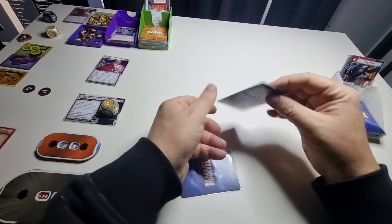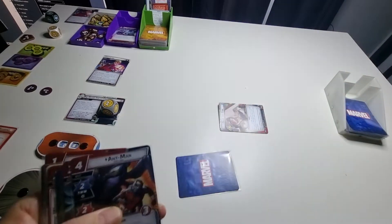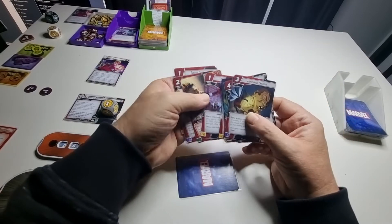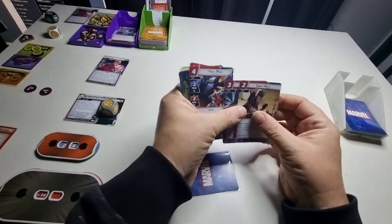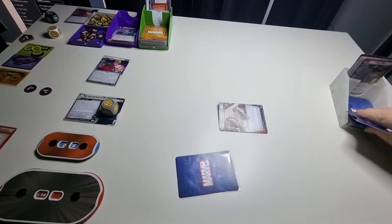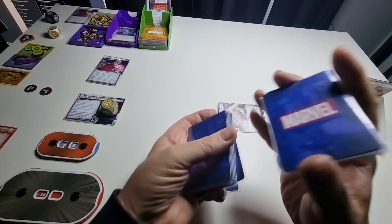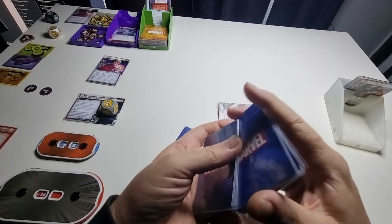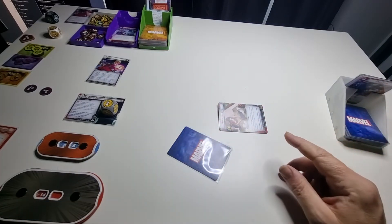I'm going to flip to her alter ego now. I could potentially use this power — there are the purple resource ones. I'll use that resource action — it doesn't say anything about exhausting — so I can just do that and shuffle that in.